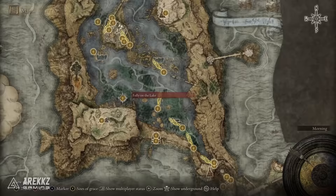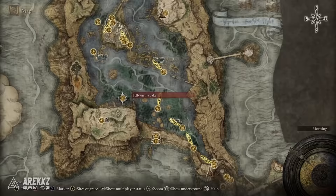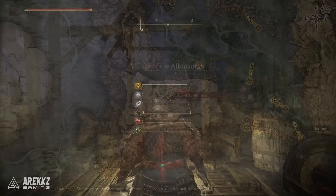The first half of the medallion can be found over in the village of the Albanarix, which is located over here in Leonia. You wander up here, go up from the site of grace, there is a pot, you smash the pot, speak to the guy inside or just kill him and you will get the first half of the medallion.